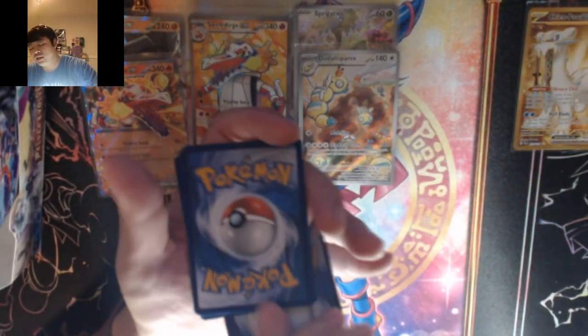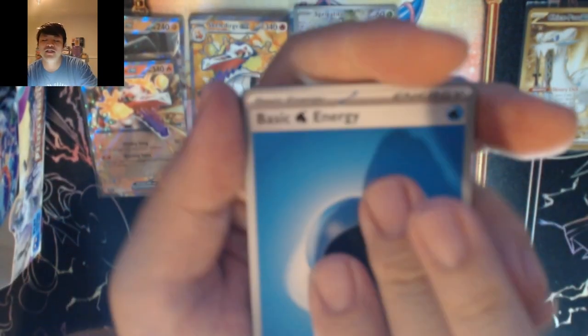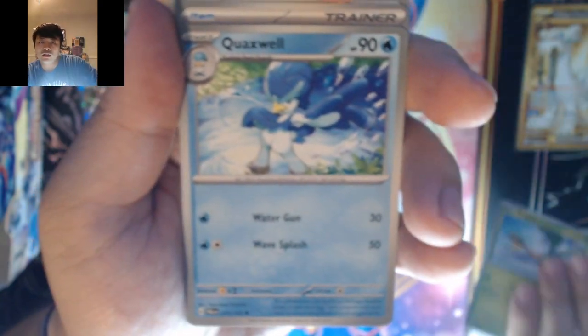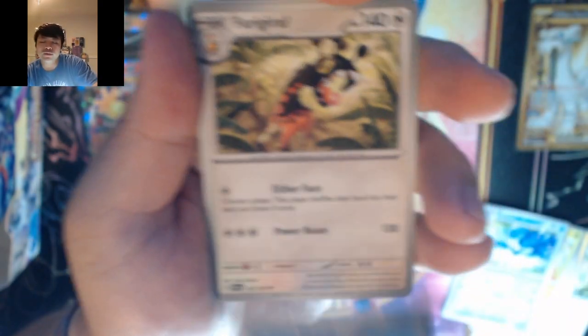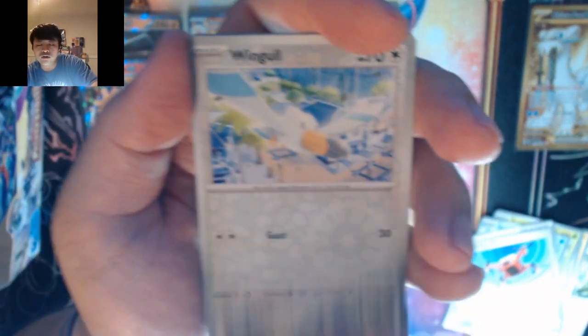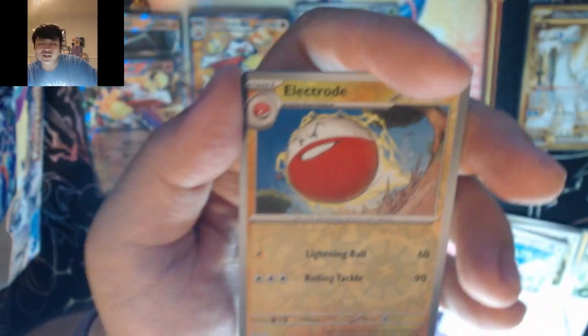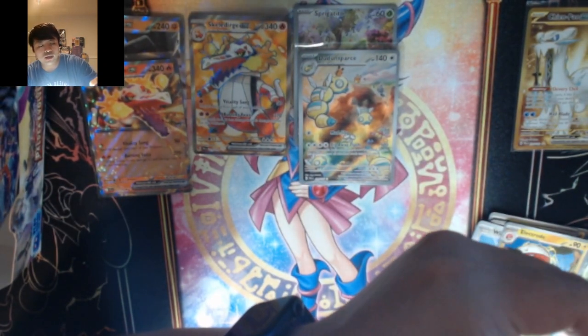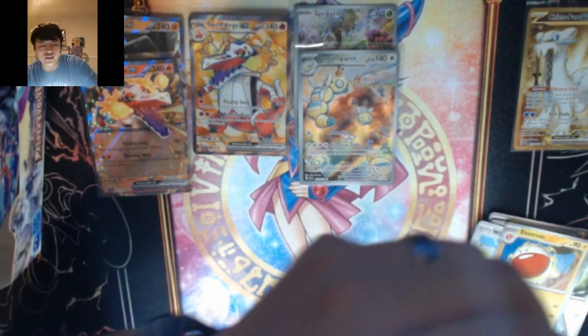Looks like the energy is going to be water. Fletchling, Voltorb, Klavel, Tropius, Quaxwell, Delivery Drone, Furret, Girafarig, Lingle, Electrode — into a Denate EX. We got three regular EXs now.